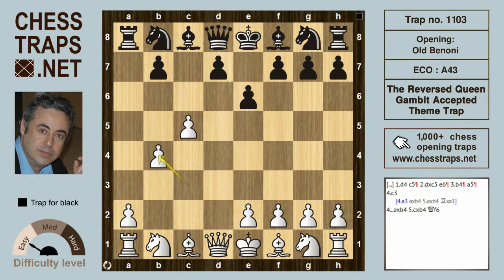The recapture c takes on b4 is met by queen f6, and the queen invades along the f6-a1 diagonal. The best white can do is give up a knight rather than the rook with knight c3, but that's met by queen takes c3 check. The bishop can interpose but white is a clear piece down and losing.